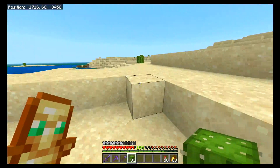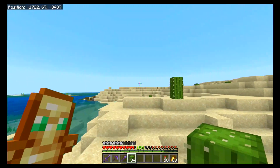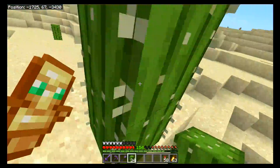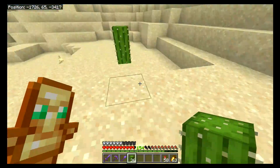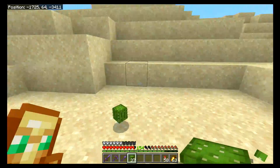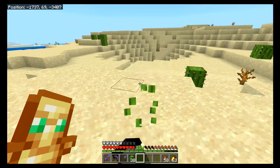But hey, you gather enough to start planting them around your area or making a cactus farm, which I will show off — it's super easy. You just replant them and they do their own thing; they can harvest themselves, which is awesome. We're just going to gather a stack out here if there's enough.